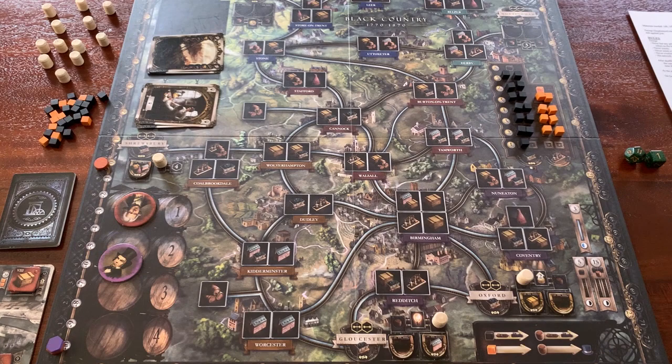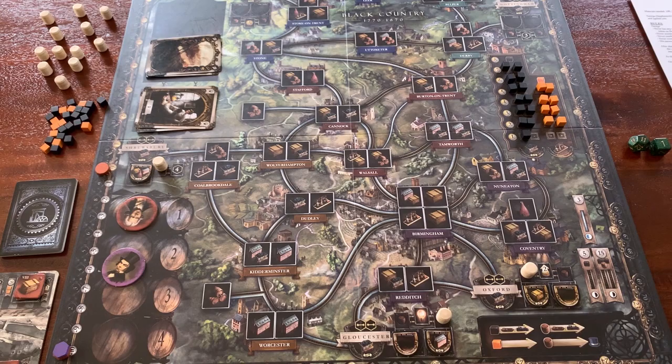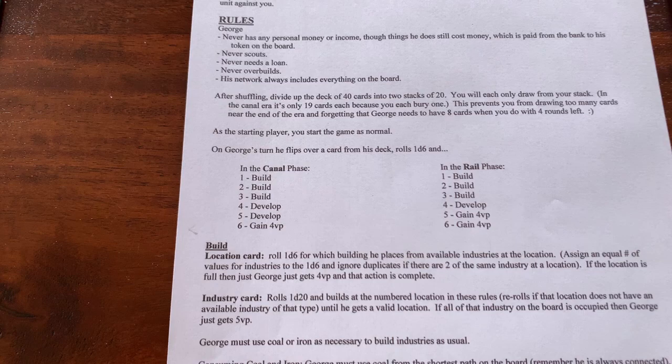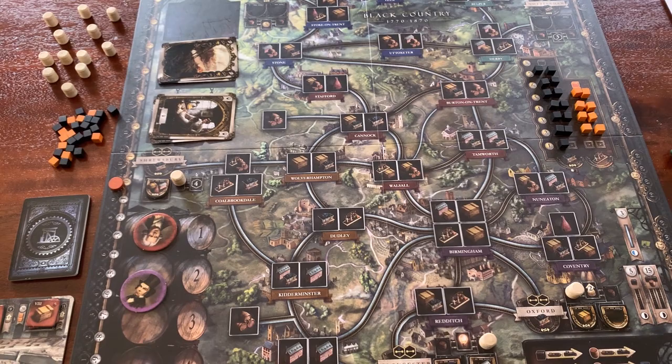Hello everyone and welcome back to Level Up Meeples. Today I'm going to show you one of the single player variants for Brass Birmingham available on BoardGameGeek. This is the one where we play against the AI named George, and it does not involve an AI deck. You run the AI by essentially rolling a d6, which determines what action the AI is going to do. I'm going to play through this to give you an idea of how it works and see if the single player mode is something you might enjoy.